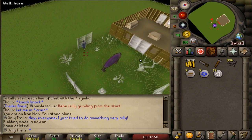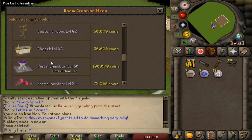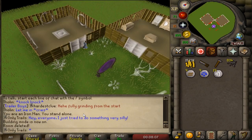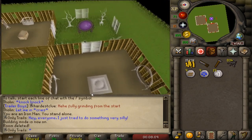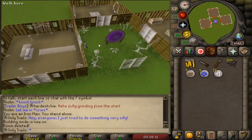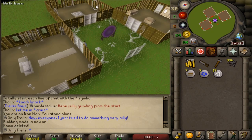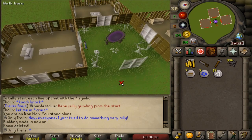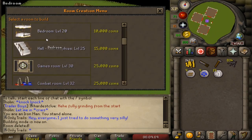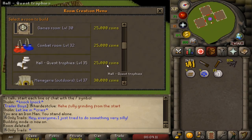The next room I'm going to make is obviously the portal room. I want to make a stairs here then a portal room next to it, but since we can move it later I might do the portal room right here. That's another 100,000 gold through the window. And then I'll make my altar right here. That's 200k out of my pocket right through the window.